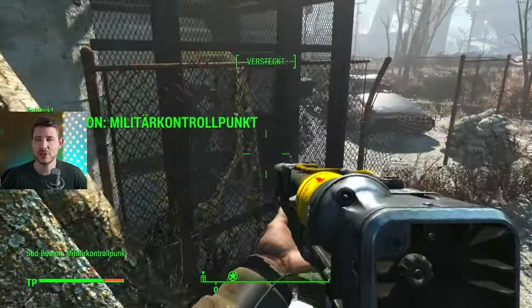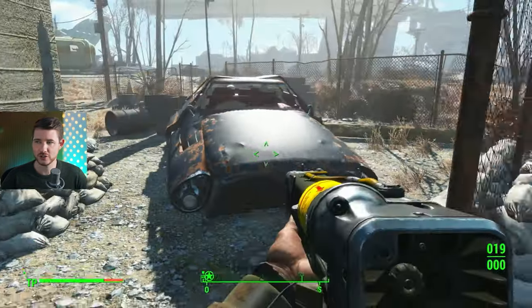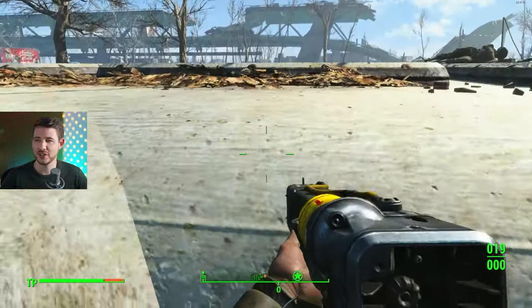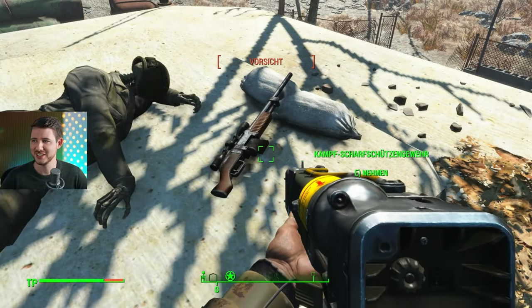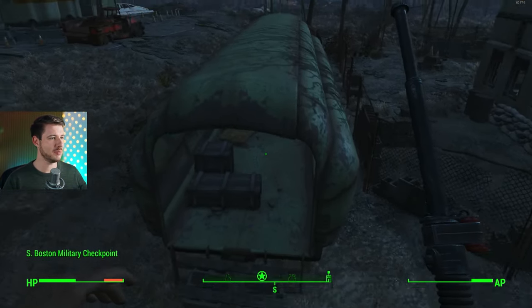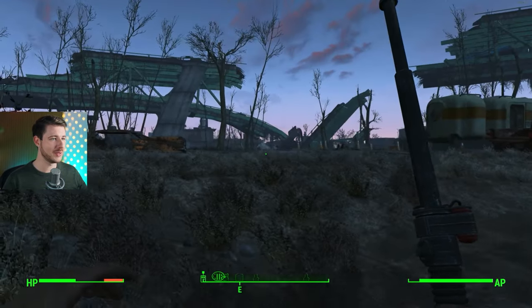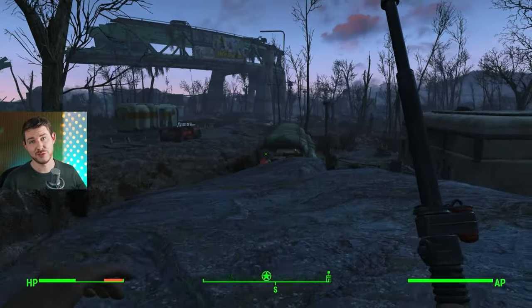Getting the sniper rifle is easy. There's a lot of other loot in this base, but for now jump up, land on the computer or try again, then jump onto the cage and up onto the roof. You might need a few tries but the sniper rifle — 'Kampfscharfschützengewehr' — is right there. Now for the Fat Man: it's in this building, but keep in mind there's a gunner waiting. The Fat Man is lying on the ground — if you make noise other soldiers will hunt you, so play stealthily.